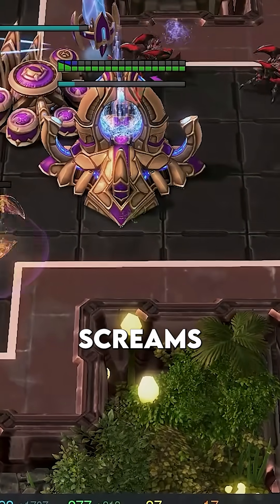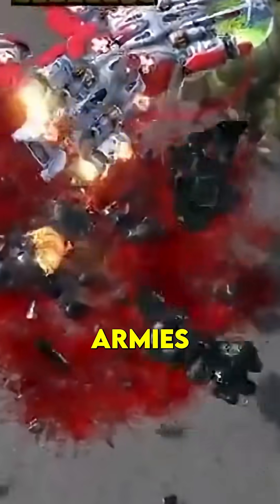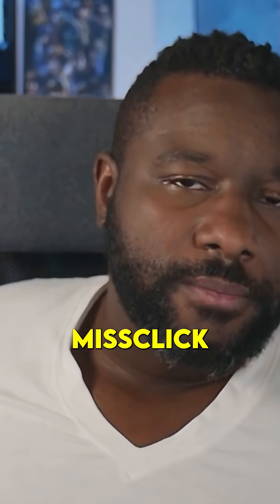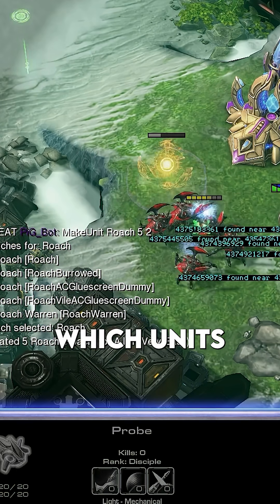Disrupted in StarCraft 2 just screams OP — just look at that, it deletes entire armies. But landing that perfect Nova ball is tricky, even the pros struggle. Miss-click and you hit your own troops. How do you get the bot to decide exactly which units to target while dodging friendly fire?